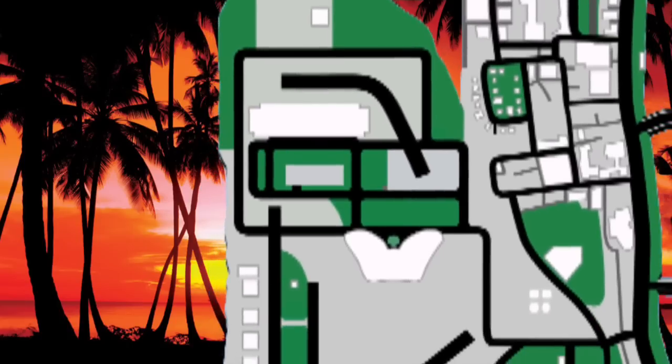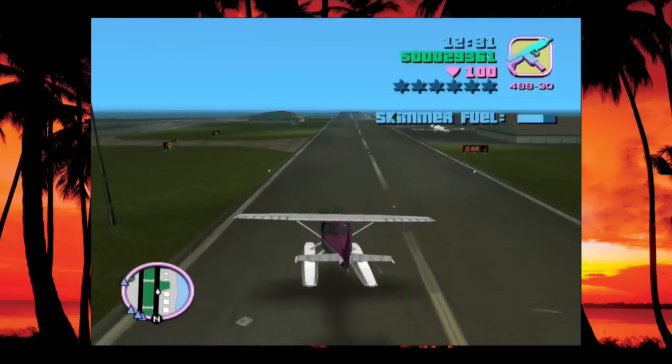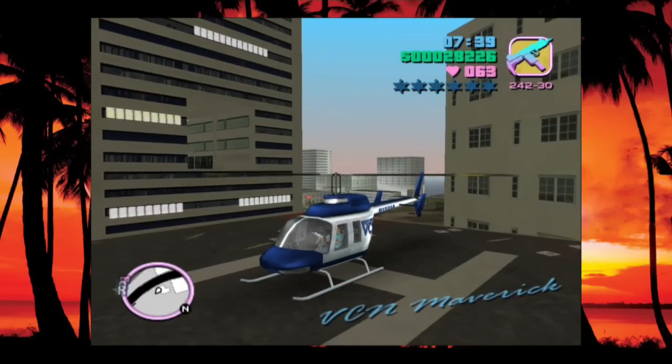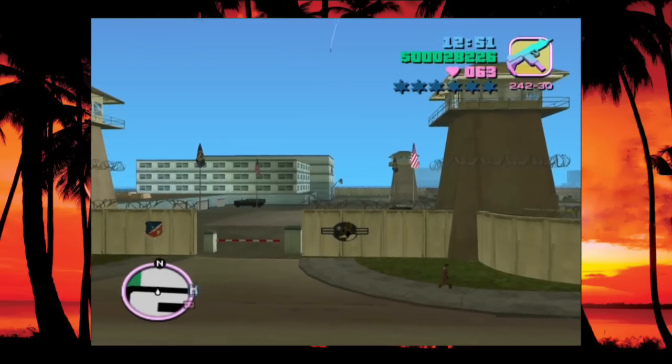So why would they decide to shrink the size of the airport? Probably because in a game where the only flyable plane is a seaplane that can land on solid ground but can only take off from water, and where the rest of the flying vehicles are helicopters, an airport that's this big is just another giant empty unused space that people might go to once to explore and then never come back. Some already think the airport in Vice City is oversized - it takes up at least a third of the West Island. So they decided to scale it back and they gave us a military base to add a bit of variety to this island.